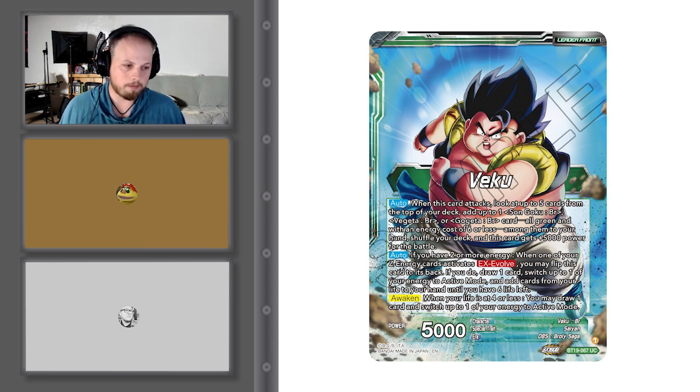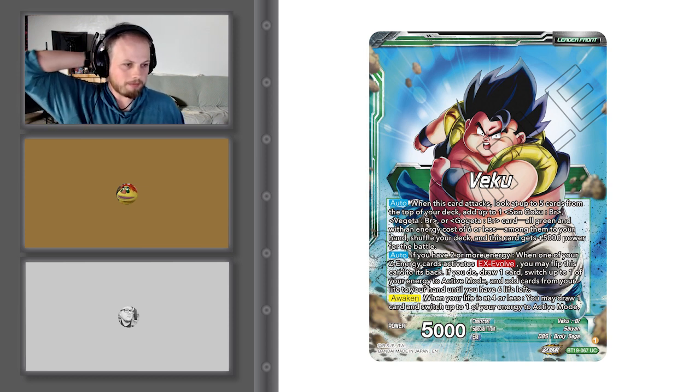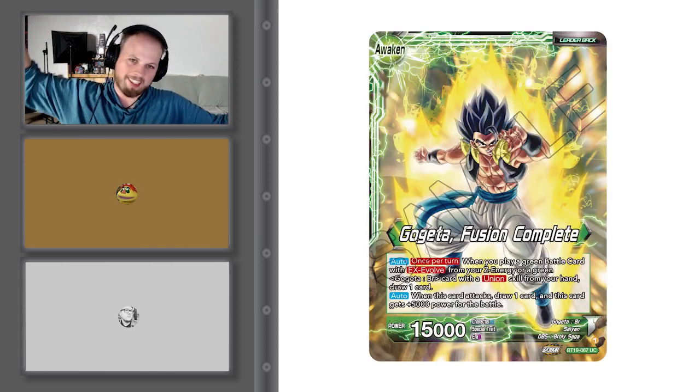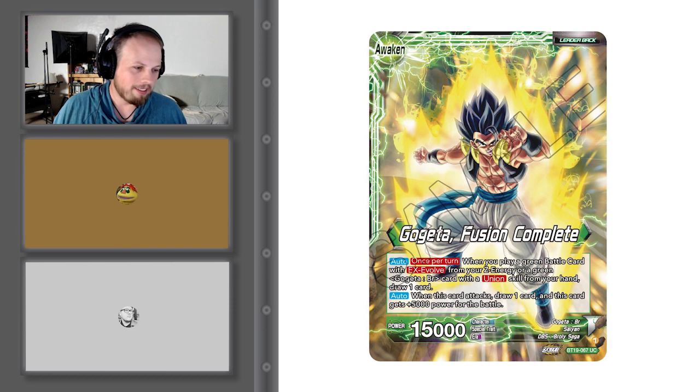I'm more excited that Veku is on the leader than anything else. That's only for 2 turns though, because once you've awakened, you're Gogeta — fusion complete. Technically Veku is a complete fusion, it's just a mishap. The back side auto: when you play a green battle card with EX Evolve from your Z energy, or a green Gogeta BR card with Union skill from your hand, you draw 1 card. Just like Gotenks, you're able to establish an extra draw every turn, which should be good.